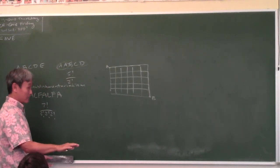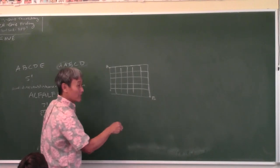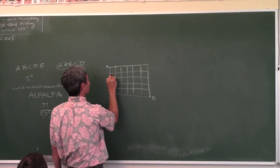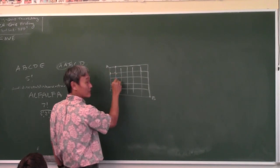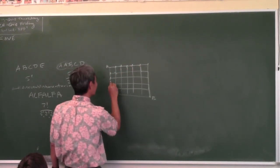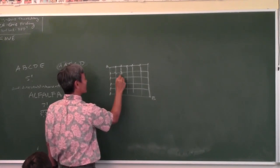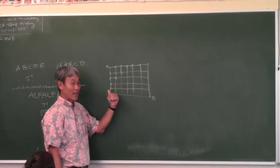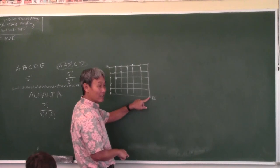In intermediate school, you learn to fill in Pascal's triangle tilted 45 degrees. How many paths to the first point east? One. Along the top edge it's always 1. At any interior point the number of paths equals the sum of paths from the point above and the point to the left. So you fill in: 1, 2, 3; 1, 3, 6; 1, 4, 10, 20—building Pascal's triangle until you reach point B. It's Pascal's triangle, just tilted.